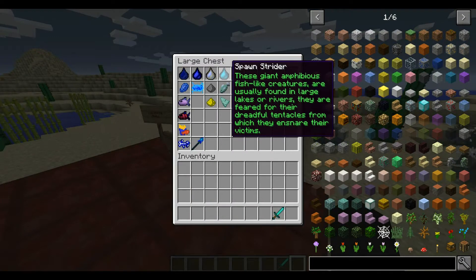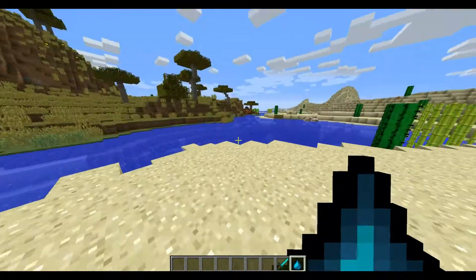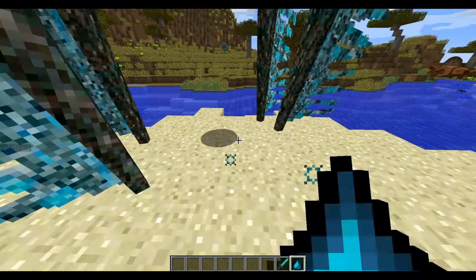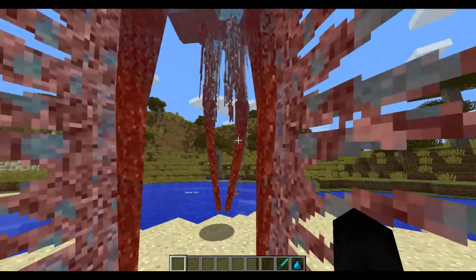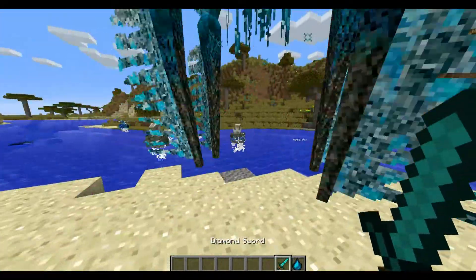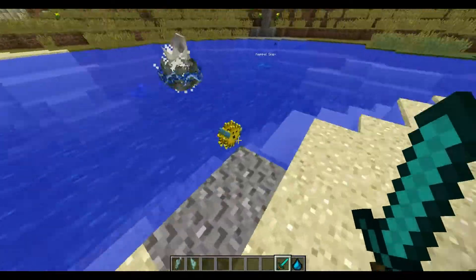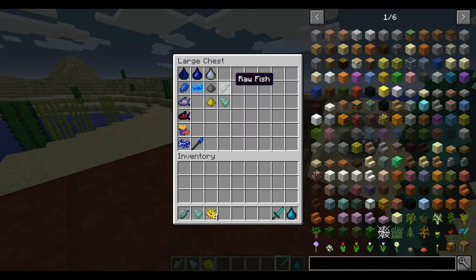Finally, we have the Strider. According to the description: these giant amphibious fish-like creatures are usually found in large lakes or rivers, and are feared for their dreadful tentacles, from which they ensnare their victims. This is the Strider — vicious, right? They're not really tentacles, more like legs. If it's not in water it starts drowning, but it has 100 health so it's pretty incredible. It can drop raw fish, prismarine shards, and pufferfish.